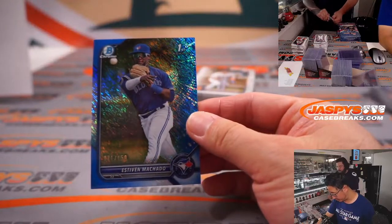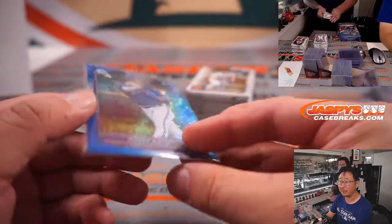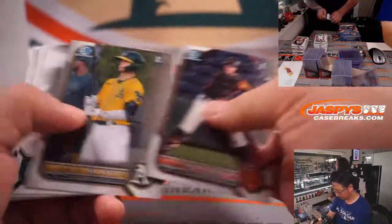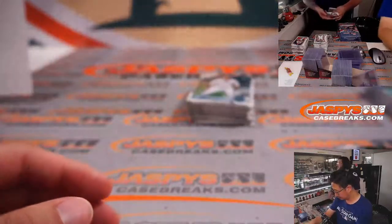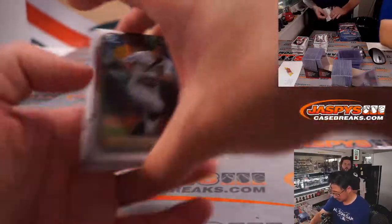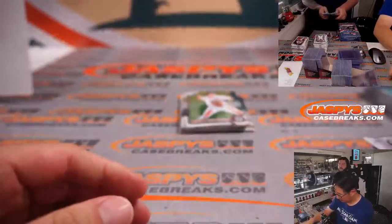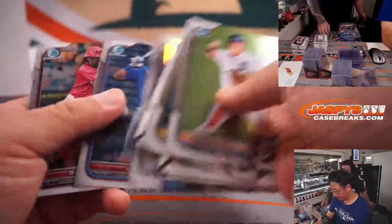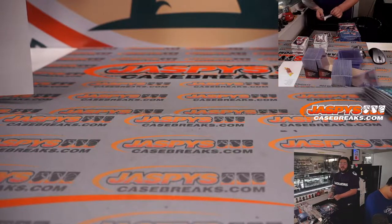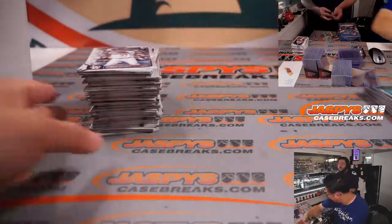There's Estevan Machado, 71 out of 150, nice blue shimmer for Toronto — a little color match there for Michael L. and the Blue Jays. The Madison Bumgarner situation — he was very clearly baiting the umpire, and it's a very bad look on umpires. It's not the first one that's happened this year and it certainly won't be the last. Guy just wants to be a star.